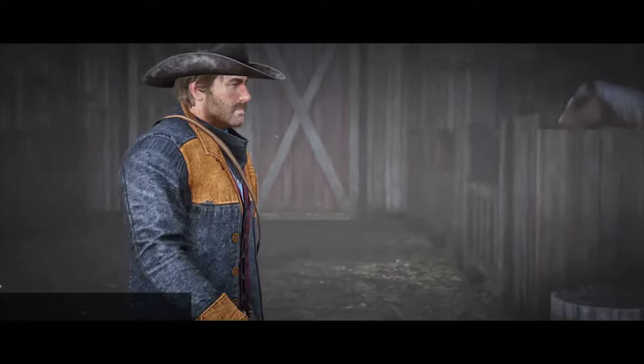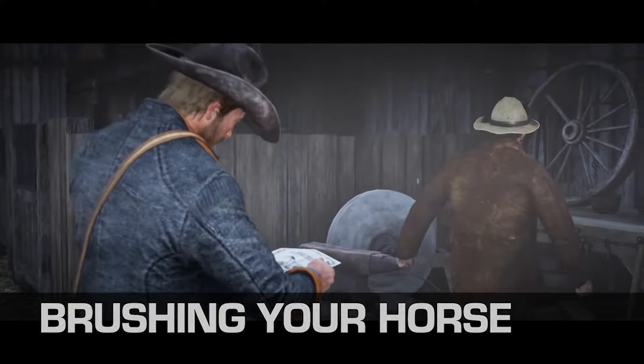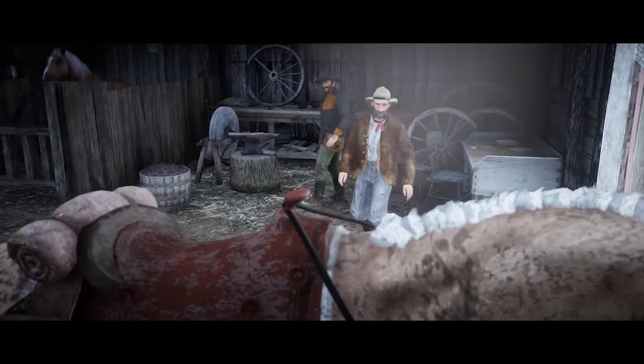First, you'll want to get a horse brush. To obtain this, you'll need to play the mission Exit Pursued by a Bruised Ego, which is found in Chapter 2. You'll start the mission by taking your horse to a stable in Valentine, where you'll be given a horse brush.